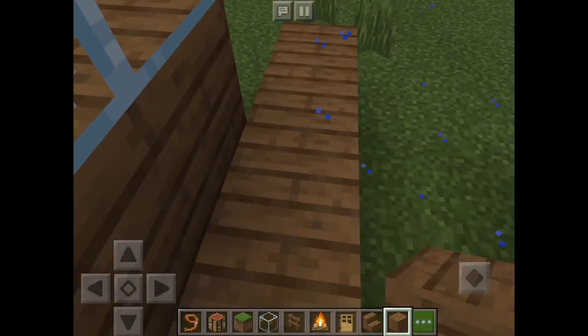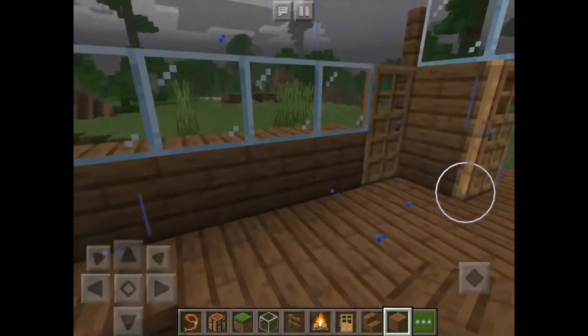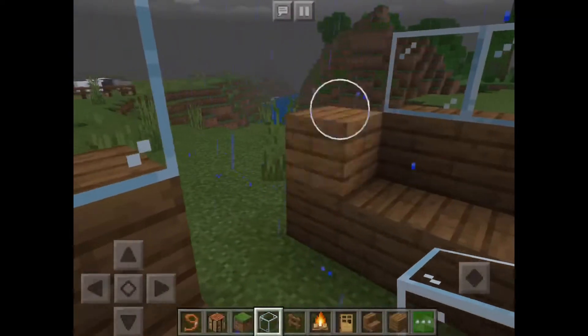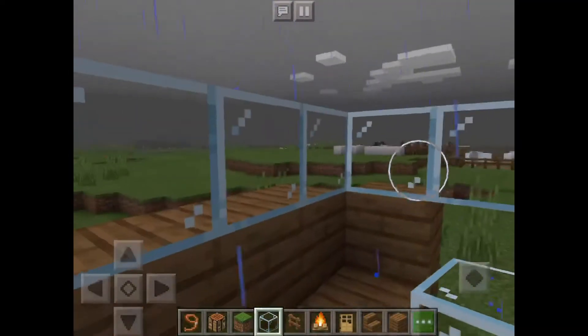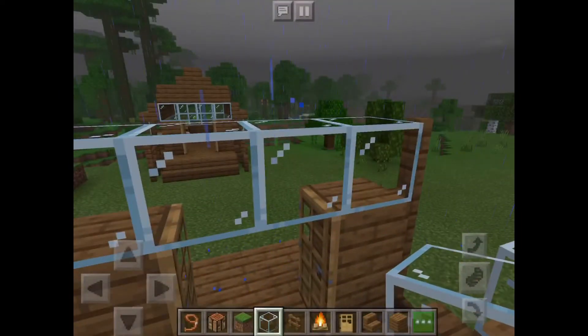The wall is gonna go there - yeah exactly right there, just like that. This is gonna be the mining area; I'm not gonna redo it because you guys know how to do a mining area. The glass is gonna be that high - it's gonna be two layers.